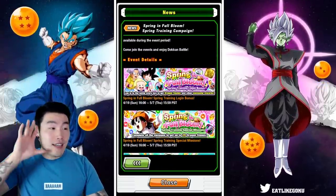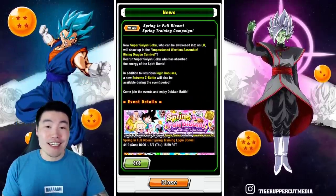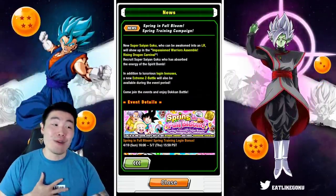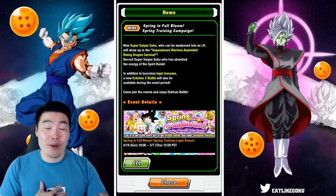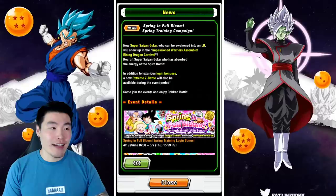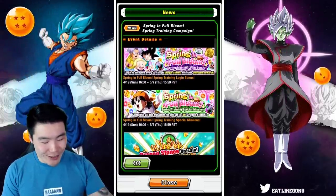At this point, anything new would be great. You guys know the AGL Spirit Bomb Absorbed Goku is a very, very hype unit to me, so I'm definitely excited for these summons. I can't freaking wait. I'm probably going to be spending a lot more than I should on his banner, but I've been so deprived of content these days that I think I'm okay with it. Anyways, let's move on to the actual events.